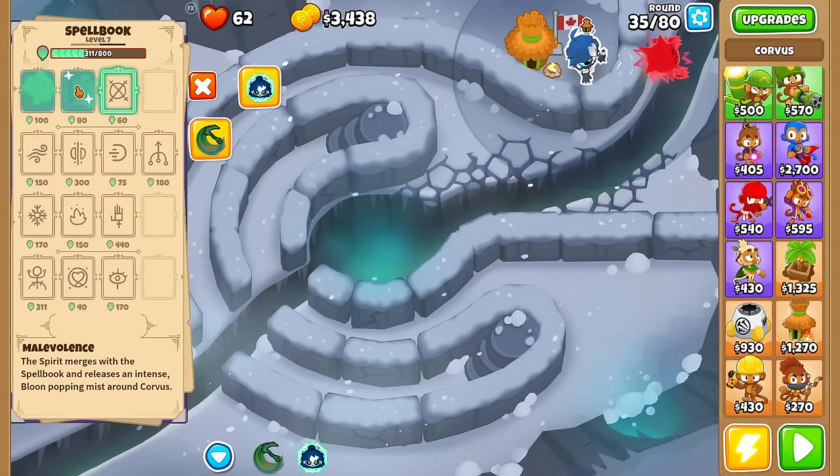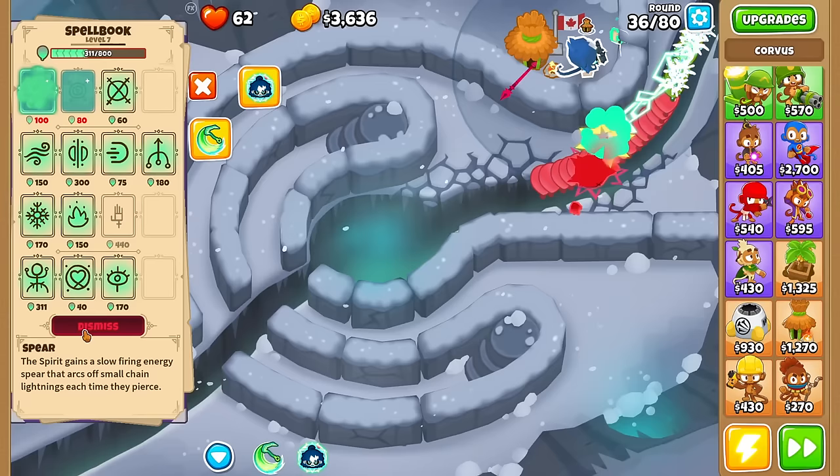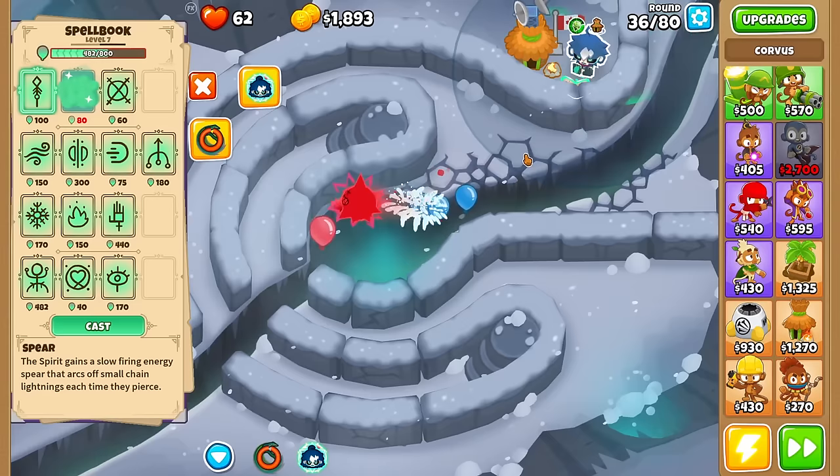We'll dismiss Spear. We also have camo coverage now so we don't have to worry about spending mana on Vision. We'll harvest all those bloons — nice — for a fat amount of mana. You definitely want to use Soul Harvest during a big bloon clump, that's for sure.